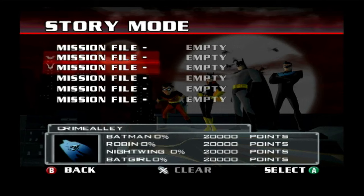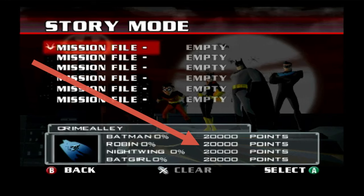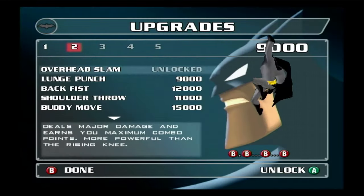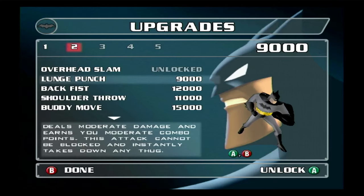If you manage to clear a timed stage or two, then link to the GameCube version, the player is rewarded with experience points that can be used to unlock new moves. So instead of starting the campaign with just a boring basic attack, now you can start with the boring basic three-hit combo.